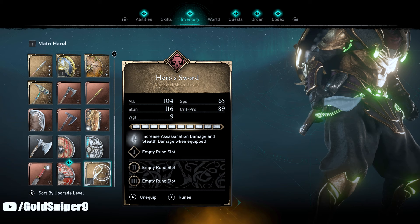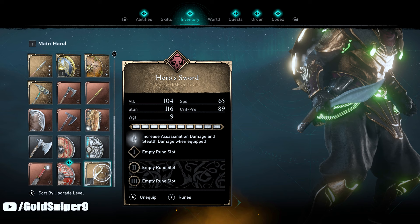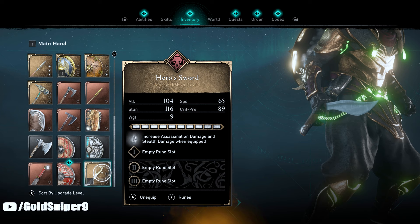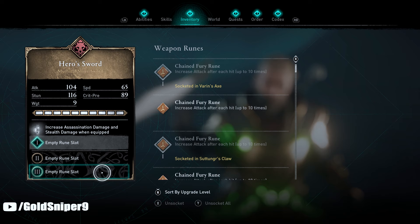Now that I have this fully upgraded, let's look at some of the stats. The attack is 104, the stun is 116, the weight is 9 so it is light, the speed is 65, and the crit is 86. You can also add some runes onto this weapon.